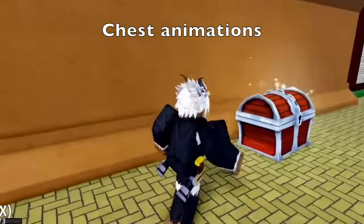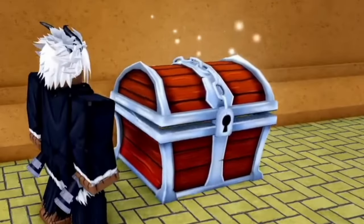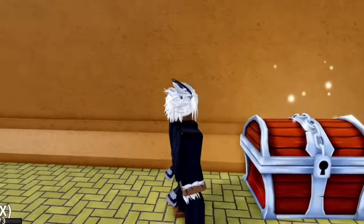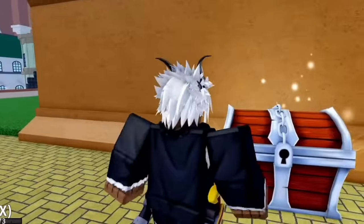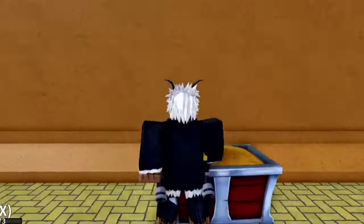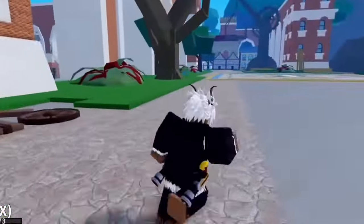Also, let's not forget the chest animations. Check it out, it's sparkling! Once you pick the chest — by the way, this is the older version — if you pick the chest, it will show you the golden coins. This one looks like... what game is that? Pet Simulator?